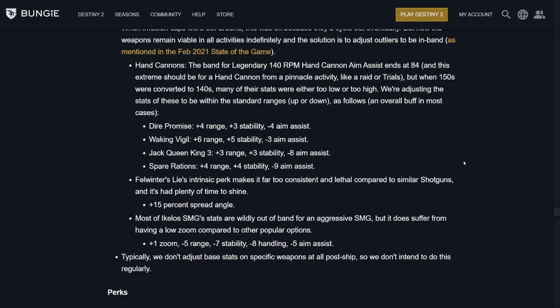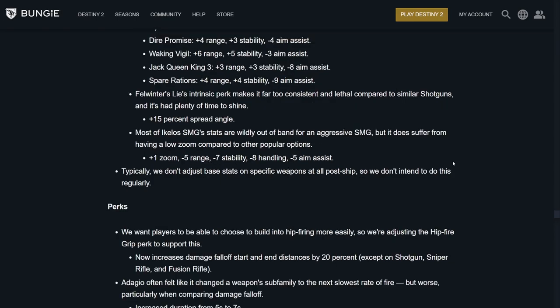Legendary weapons: when they changed 150s to 140s, they're now upping the stats. Dire Promise, Waking Vigil, Jack Queen King — looks like those are coming back. Spare Rations too. All of those got stat bumps but lost the aim assist that 150s had. The shot package for Felwinter's Lie — too consistent and lethal compared to other shotguns — so they added a 15% spread angle, which is essentially removing shot package. The Ikelos SMGs are getting plus one zoom, but losing ranged ability, handling, and aim assist. They say they don't typically adjust base stats on specific weapons post-shipment, but these were outliers.